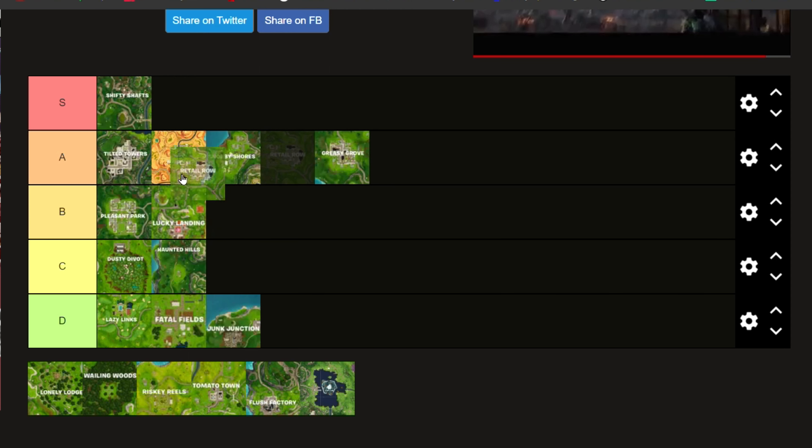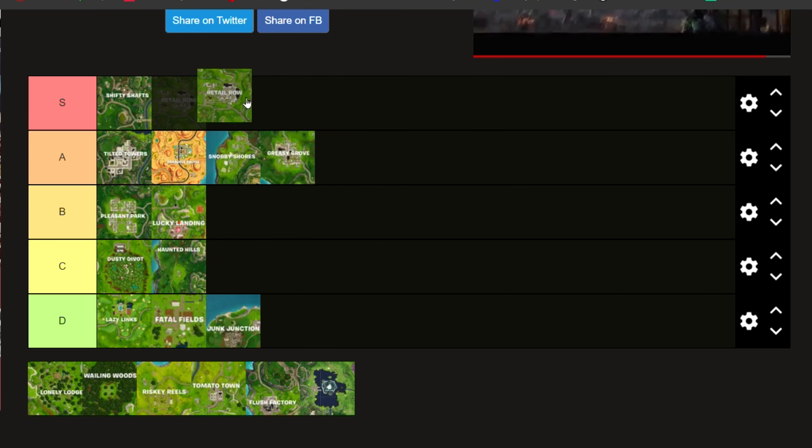Now we have Retail Row. Actually, we're going to put Retail Row here and put Paradise Palms up higher. The reason we're putting Paradise there is because there are really not that many downsides to it. I'm putting Retail Row lower because of how many people land there, and also because there are a lot of broken houses where you can easily get ambushed or killed due to the holes within them. So Retail Row is good, but I would rather land at those two.